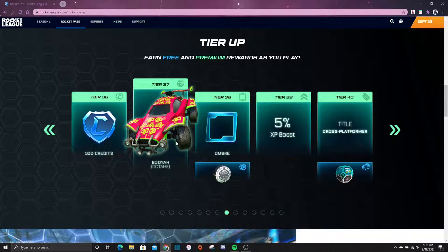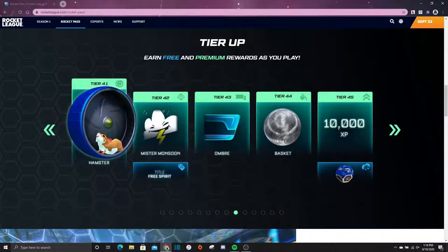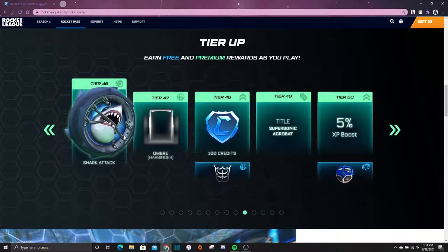A Blair banner, Edge Burst decal for the Harbinger, Sludge paint finish, 100 credits, a Booyah for the Octane, an Ombre avatar border, a five percent XP boost, a Cross-Platformer title, a crate, and then some interesting-looking wheels based on the balls from Supersonic Acrobatic Rocket-Powered Battle Cars. Also got the Hamster wheels — those are kind of cute — a Mr. Monsoon goal explosion, a Free Spirit title, an Ombre player banner, a Basket paint finish, 10,000 XP, and another crate. Shark Attack wheels look pretty cool too, plus an Ombre decal for the Harbinger and 100 credits.